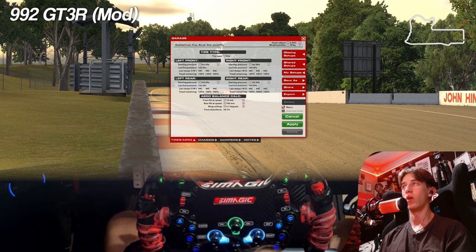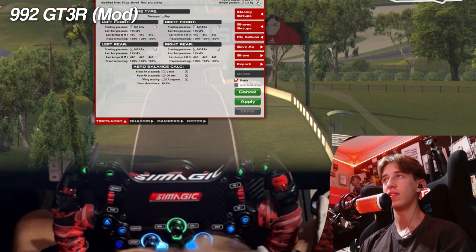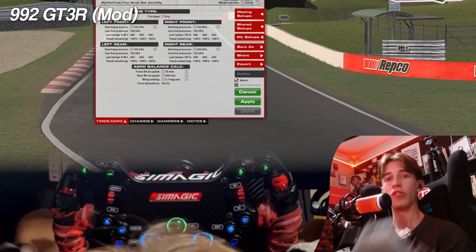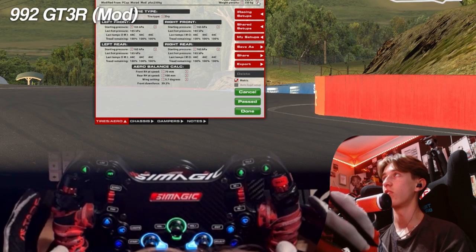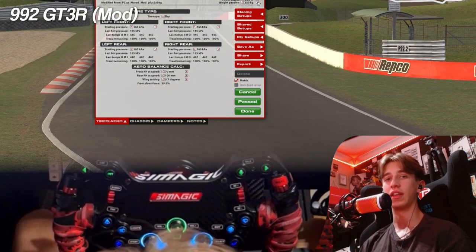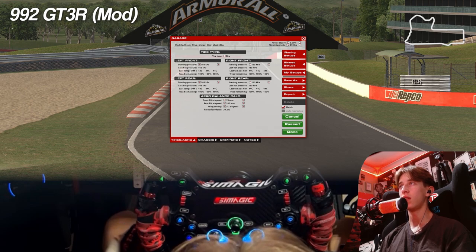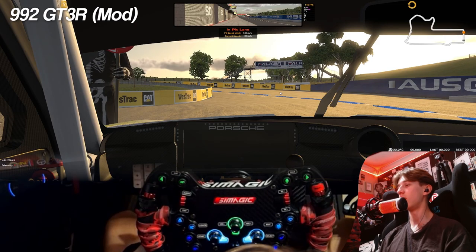That 250 kg weight penalty does a lot of the work because the Cup car is very, very heavy. That's part of the reason why it's not very pointed and requires such precise braking input — with all that weight, you really have to know how to use the brake to shift the weight to the front, get grip on the front tires, and really turn in. If you can't do that, that's why it's just so understeery. The weight transfer doesn't simply happen by letting off the throttle — you really have to trail brake and get it to turn in. So we've got the setup, we've got 250 kg in weight penalty, and now we'll get in the car and see how this goes.